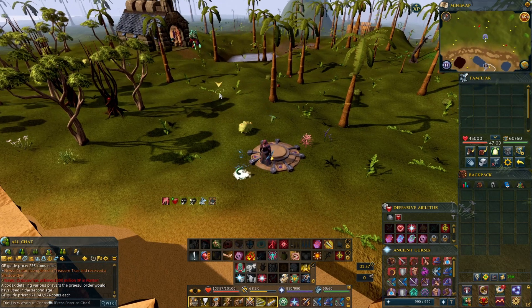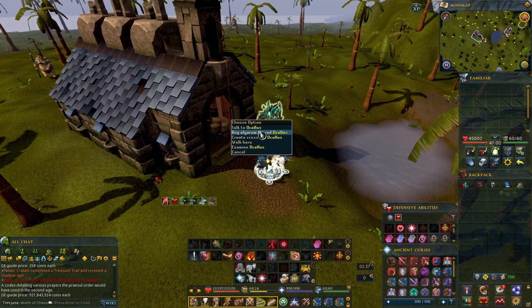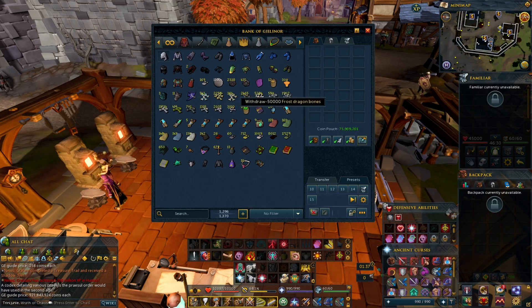The algarum thread — let me show you where to get them. If you go to Oo'glog lodestone, all you do is run a little northwest and talk to Oscielio, and you can buy algarum thread there. They're 500k a piece.